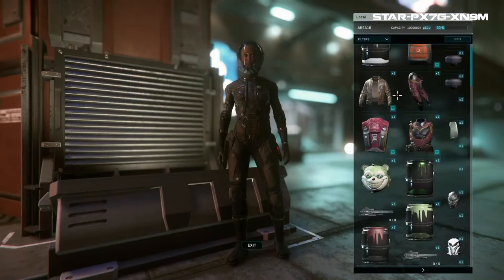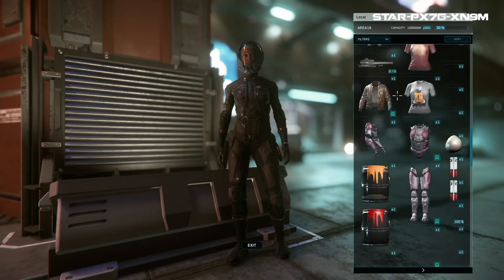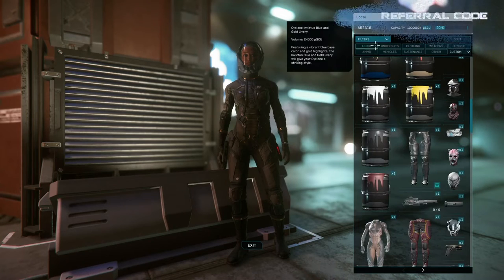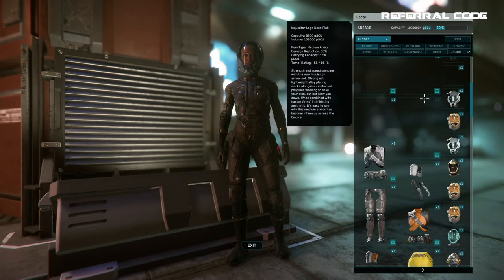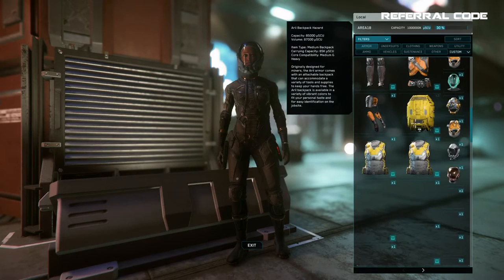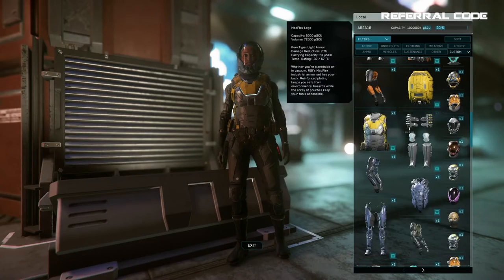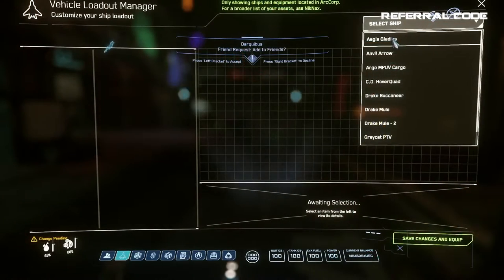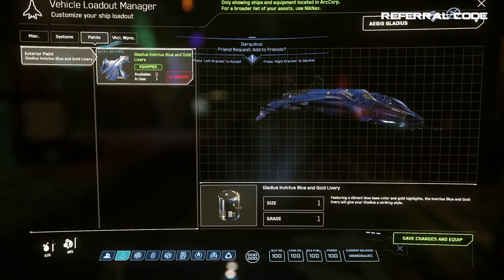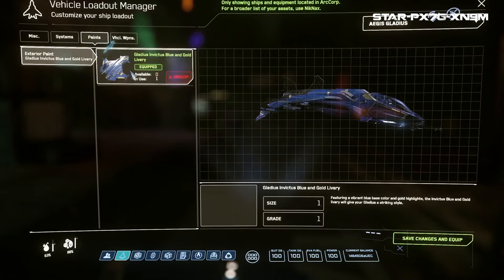It's just like cloud storage and only accessible if you land on that planet, station, or outpost. Here's an example. When you create your character you set up a home planet and city. So let's say you choose ArcCorp Area 18 as your home planet. You log into the game and you are at Area 18. Any ships you own or any subscriber flare such as cosmetic items or ship paints would already be on that planet's local inventory. Also any ships you own would also be considered in that city's inventory. So let's say you own the Aegis Gladius ship and you bought the Invictus Blue and Gold paint job for it. Both the ship and paint job are there with you so you can apply the paint job to your ship.